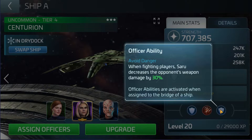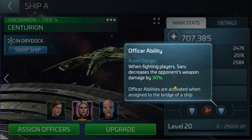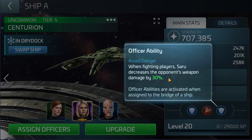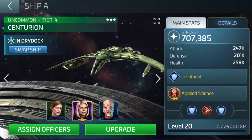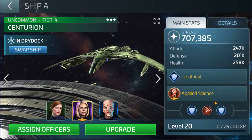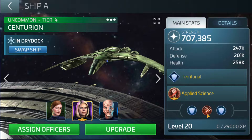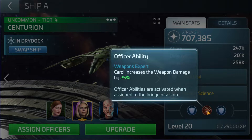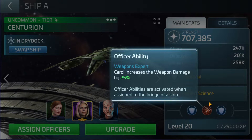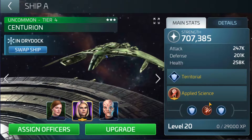With Saru, you can attack — as long as it's a player, that's still going to affect it. So either way, whether you attack them directly or whether you defend, you're going to get this ability to pop. And that doesn't even take into account Carol's other ability, which is to decrease your weapon damage by 25%, which is going to be quite useful, especially combined with reducing their weapons by 70% overall. Your weapons are then hitting harder.